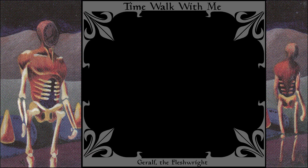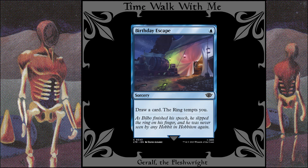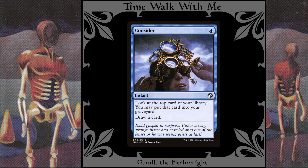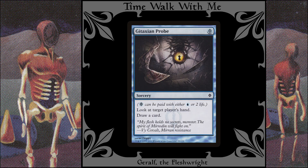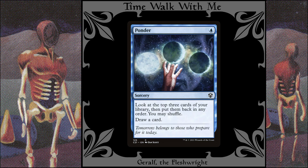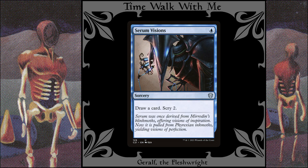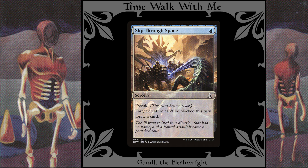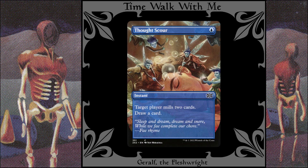The cards in this category are meant to be low-cost and also replace themselves in my hand. Most of them only cost 1 mana, but some of them are a little pricier: Birthday Escape, Brainstorm, Cerulean Wisps, Consider, Gitaxian Probe, Obsessive Search, Opt, Ponder, Preordain, Serum Visions, Sleight of Hand, Slip Through Space, Take the Fall, and Thought Scour.